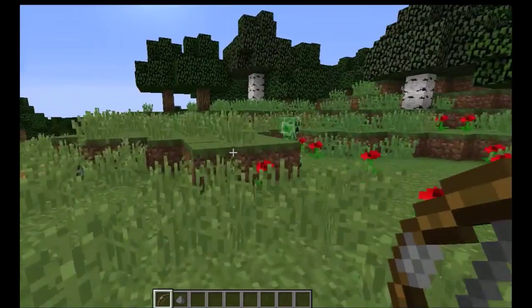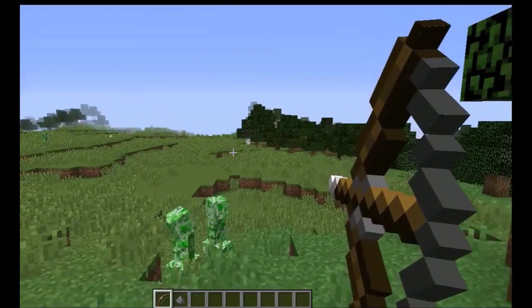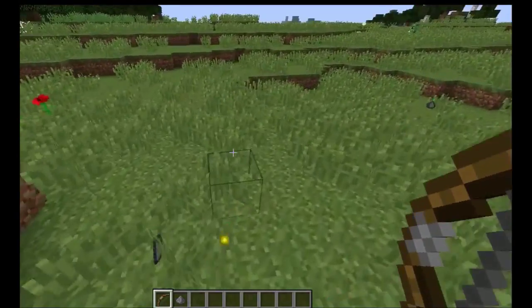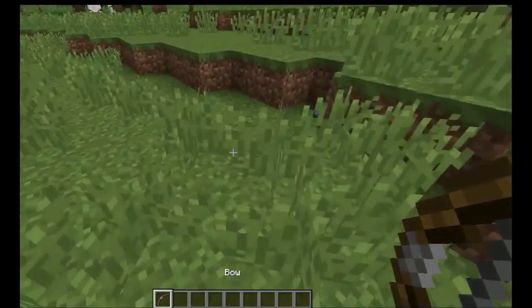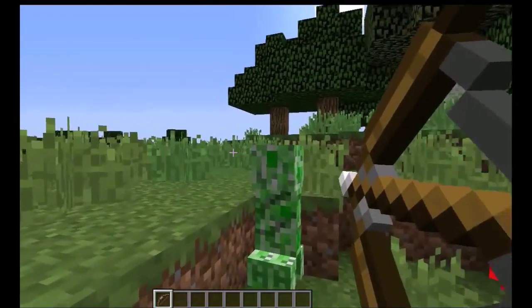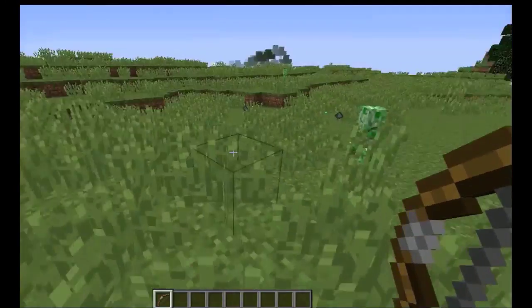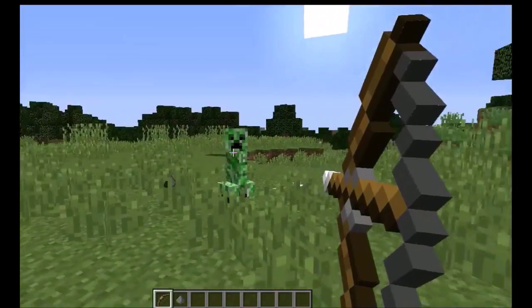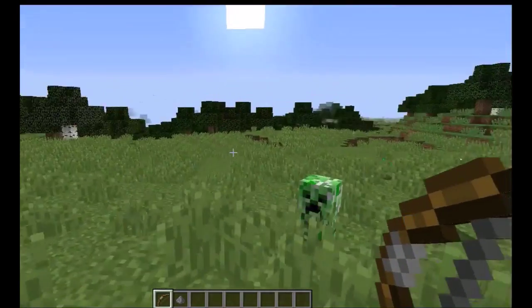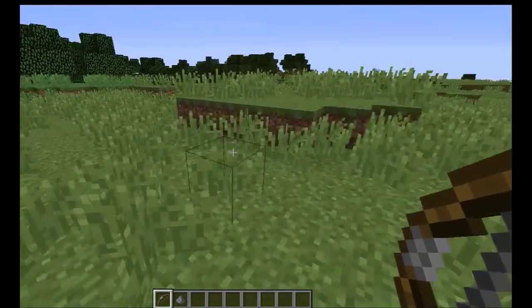There isn't really much of a way to avoid the range hack other than being behind the person — a lot of these attack everything on the hacker's screen within range at the same time. The best way to handle it is to record them killing you and then quit the game and report them. If you're strafing a lot and still getting hit every single time, when you report them they'll probably get banned.